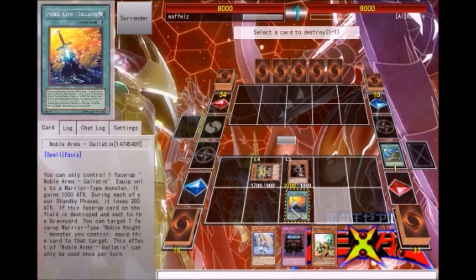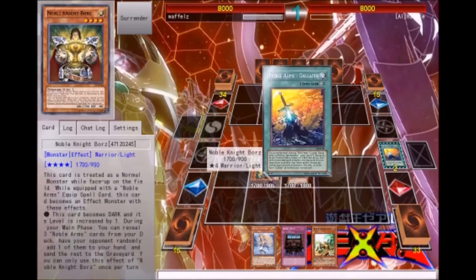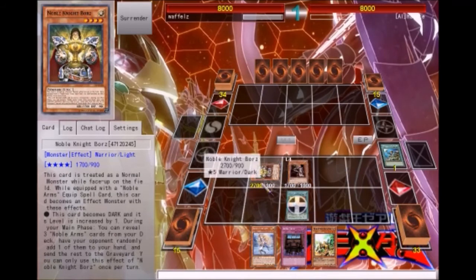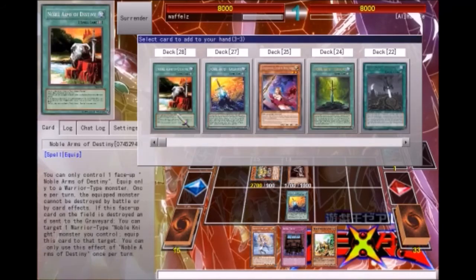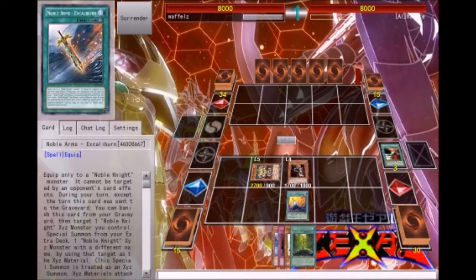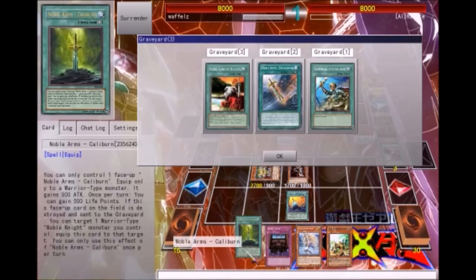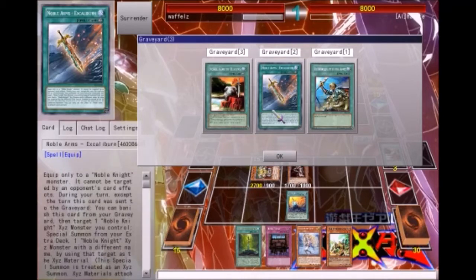I'll go on to the combo - I talked about this in the deck profile, it's very basic and works by itself. Then you search out Excalibur. Now if Excalibur is ever shown to you, always add Excalibur - never add Caliburn - because if they're doing this combo I'm going to gain about 1500 life points by the end of the game if they give me Excalibur.